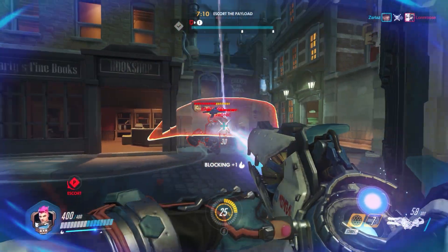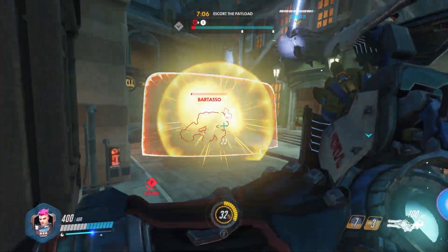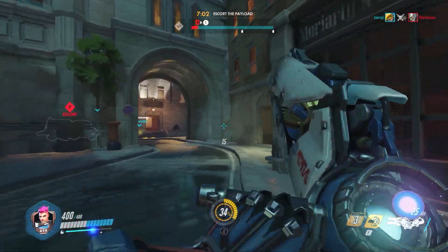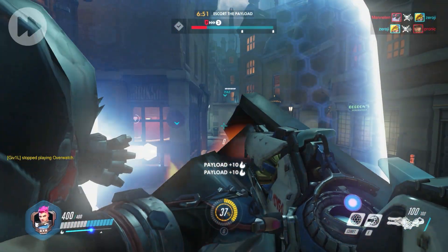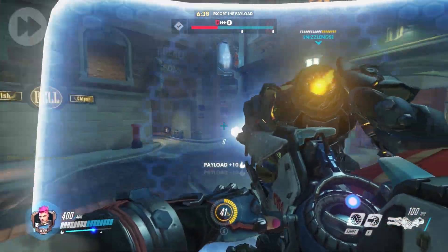We get super lucky here and end up nailing a Mercy instead of the soldier, and unfortunately for the enemy team they're still trailing in from spawn so we get a Reinhardt pick here as well. At this point I've done enough — my particle charge has dropped and I won't be much use against a split enemy team, so I fall back and help push the objective. If you're a Zarya player you might get stuck with the payload sometimes, but someone has to do it.